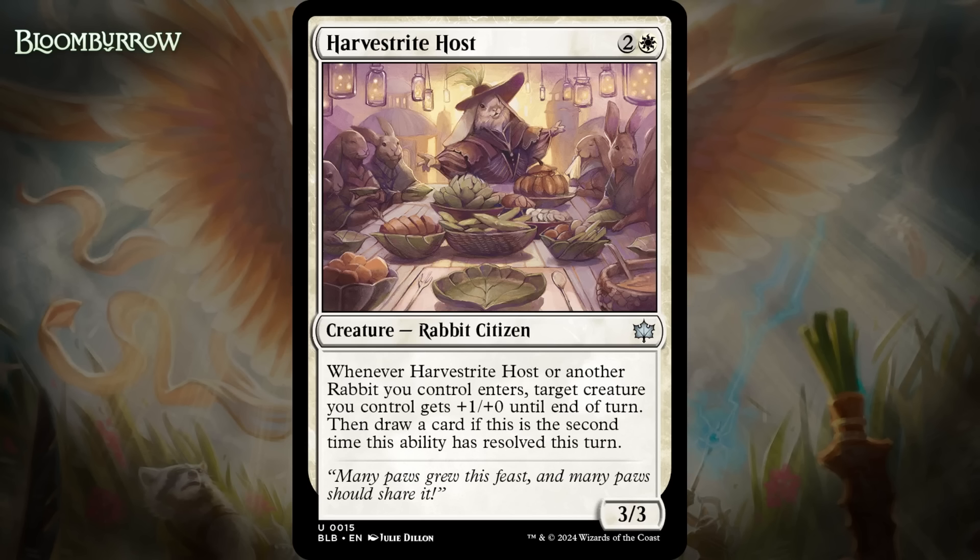Next up, it's Harvest Rite Host, which for two generic and a white is a 3/3 rabbit citizen at uncommon. Whenever it or another rabbit you control enters, target creature you control gets +1/+0 until end of turn, then draw a card if this is the second time this ability has resolved this turn. A 3-mana 3/3 that gives +1/+0 on ETB would be like a C- — that's just not much of a boost. But if you can trigger this twice in a turn, drawing a whole card is actually kind of insane, and I think it's actually doable. Any rabbit with offspring will trigger it, and there are also a few commons and uncommons that make multiple rabbits. And of course this also triggers Valiant, so all of that makes this a nice uncommon — giving it a C+.